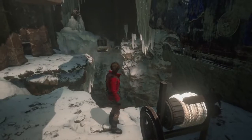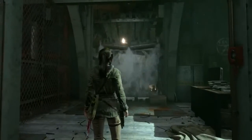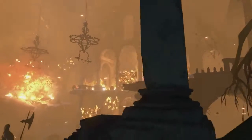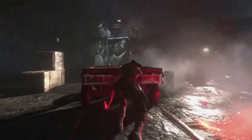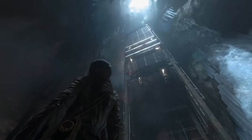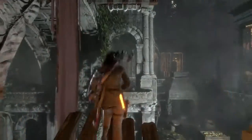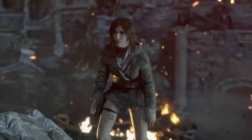Lara must always remain aware of the physical properties at play all around her. Many puzzles involve natural elements, and Lara's ability to combine and manipulate wind, water, and fire will prove critical in overcoming these obstacles. Rise of the Tomb Raider features a number of nested puzzles, which can only be solved by overcoming a series of challenges that each contribute to the solution. These puzzles span areas so large that Lara must often engage in traversal and combat in between segments, making tombs feel massive, ancient, and deadly.